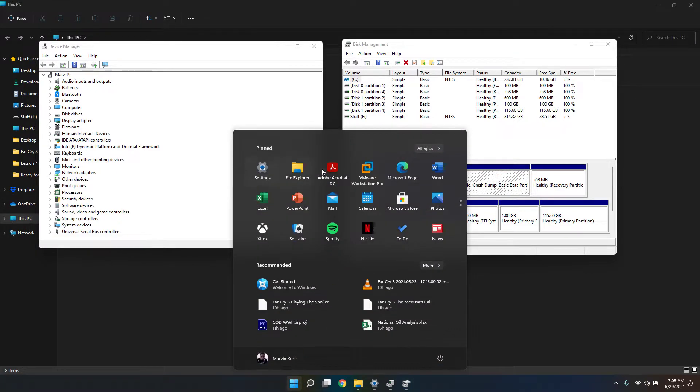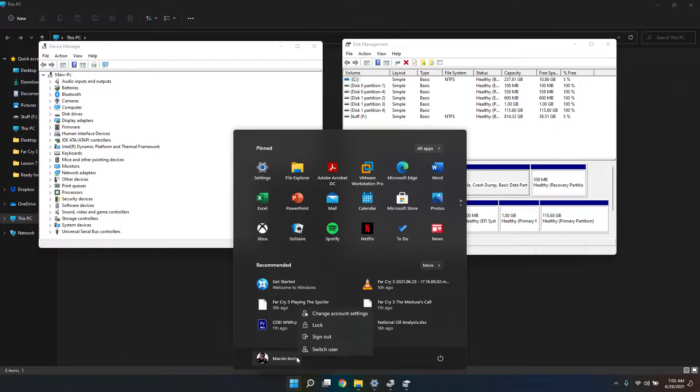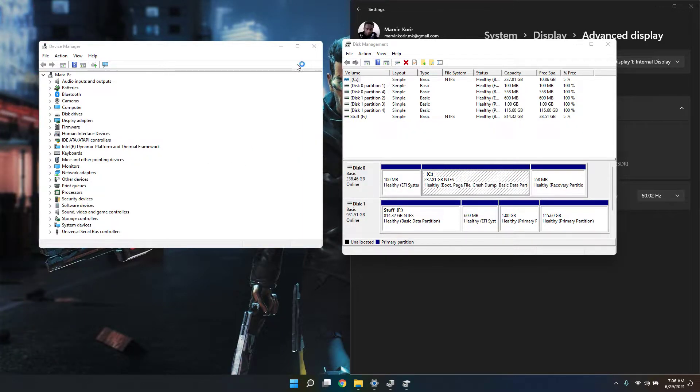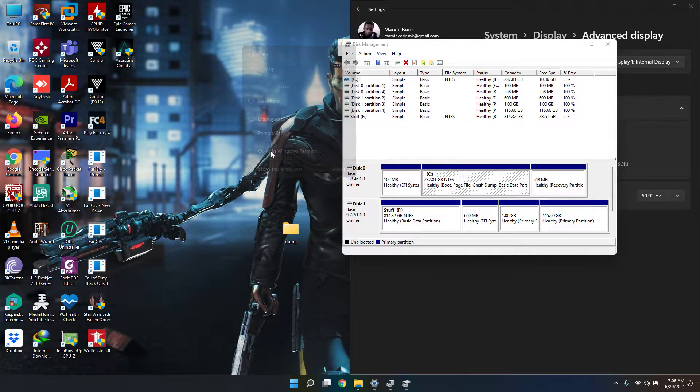Let me check what happens when I lock the screen — see if it continues recording. Alright. Looking at the right-click context menu: it doesn't show Refresh by default, you have to click 'Show more options.' But I love the 'Open in Windows Terminal' option.